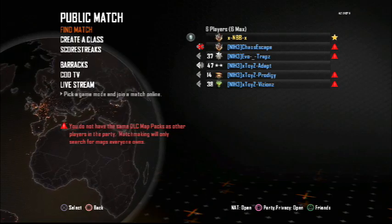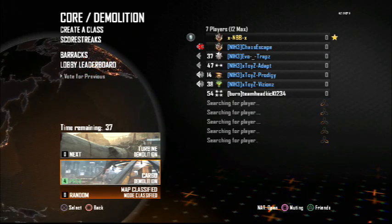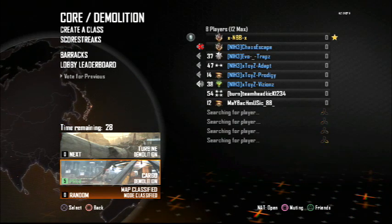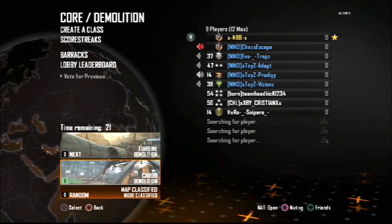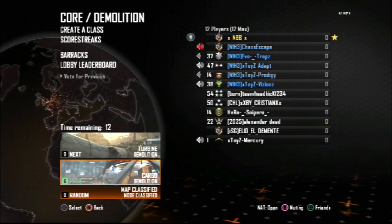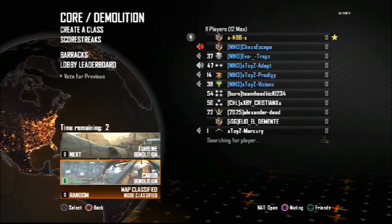Once you've done this, go into a public game and search up Demolition. Once you've found your way into a Demolition lobby, check the map you get. If none of the maps have a lot of entities on them — like cars or other things you can move around in Forge mode — back out and find a different map. The goal is to find a map like Cargo or Nuketown, which have lots of entities you can drag around and use to block out objectives.